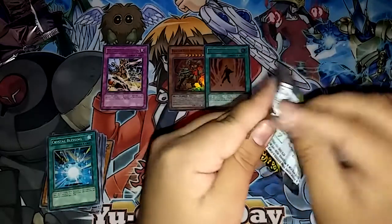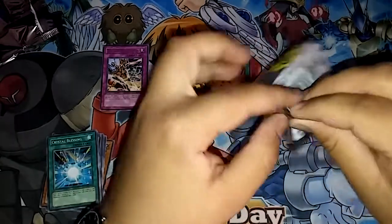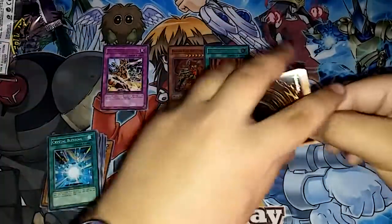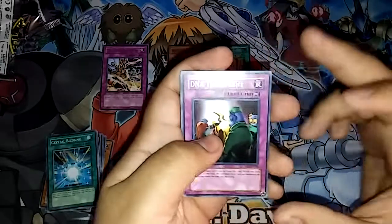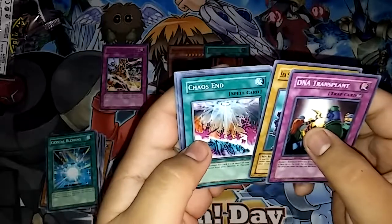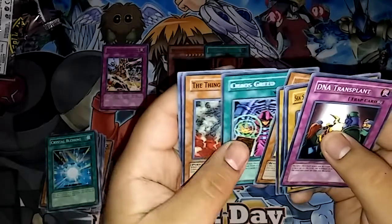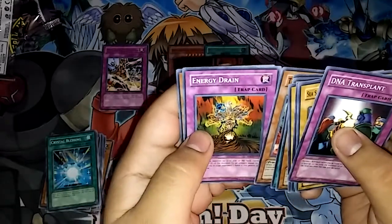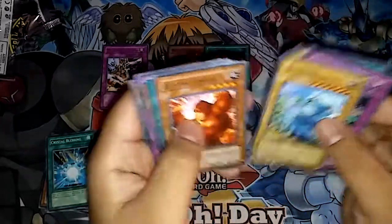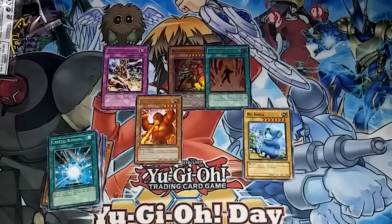And finally Invasion of Chaos. I'm really hopeful for this one — we've been really lucky. So we were hoping for a Dark Paladin. DNA Surgery right off the bat — it's actually DNA Surgery, not DNA Transplant, but still it's fine. And we have Sea Serpent Warrior of Darkness, Chaos End, Big Koala, Berserk Guerrilla, Chaos Greed. The Thing and the Creator, Energy Drain and Chaos Sorcery. I remember playing Big Koala and Berserk Guerrilla a lot, and a lot of these cards do come out in the GX series too, so that's nice.